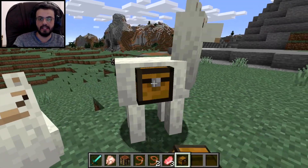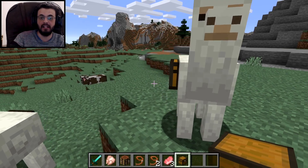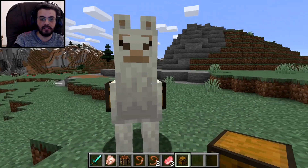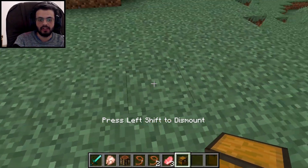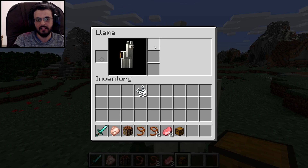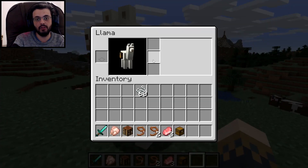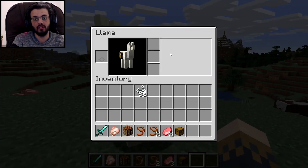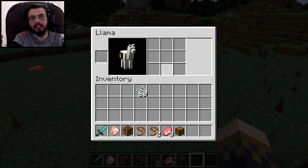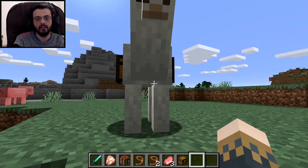Another cool feature about the llama is that you can place chests on them, which is kind of weird — the chest literally goes through them. It must be suffering. In that chest, you can basically — three spaces, that's all you got? Three spaces? I thought it was nine, but apparently just three spaces. What about this other one? Oh yeah, there you go — it is supposed to be nine. What the hell is the matter with that first one? Why three? You're dismissed, you're executed.